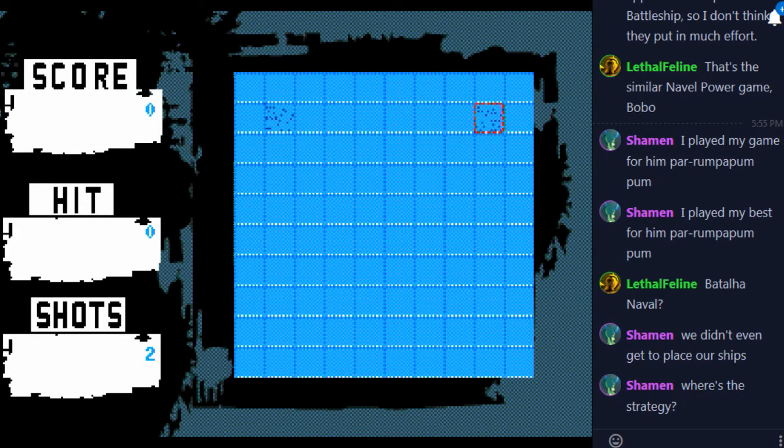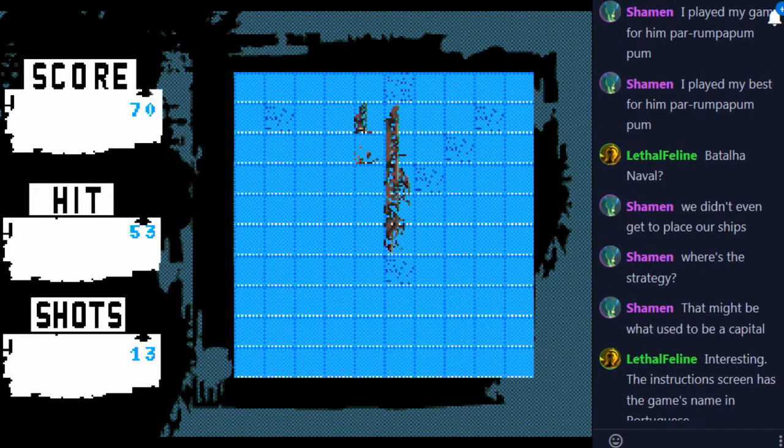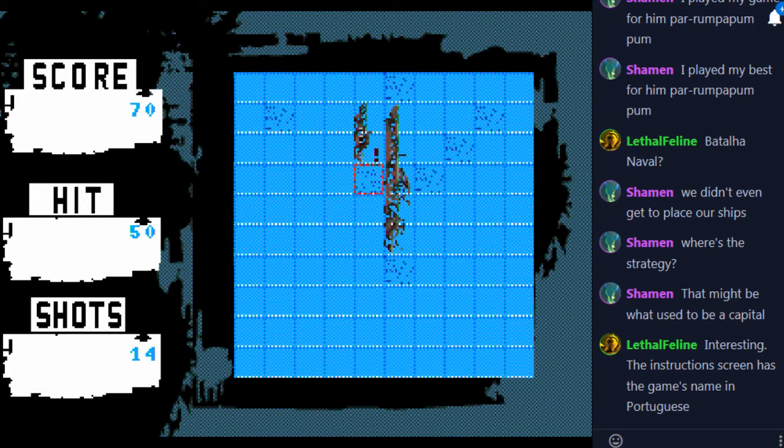Yeah, we don't get to place our ships, and the CPU just gets to keep going if it hits. So there's no way to recover. We've already lost our capital ship. That appears to be one large ship, but it's a little hard to tell. They appear to have set all their ships right next to each other too.